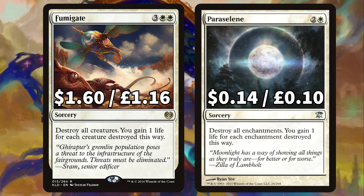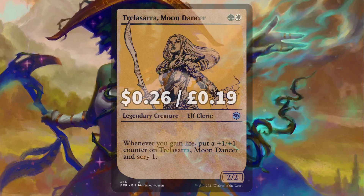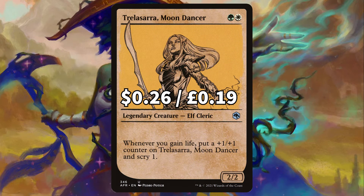For some life gaining board wipes we have Fumigate to destroy all creatures, gaining one life for each creature destroyed this way, and Resplendent Angel to destroy all enchantments gaining one life for each enchantment destroyed this way. For the last creature life lover there's Trelasara Moondancer — whenever you gain life put a +1/+1 counter on Trelasara and scry one.